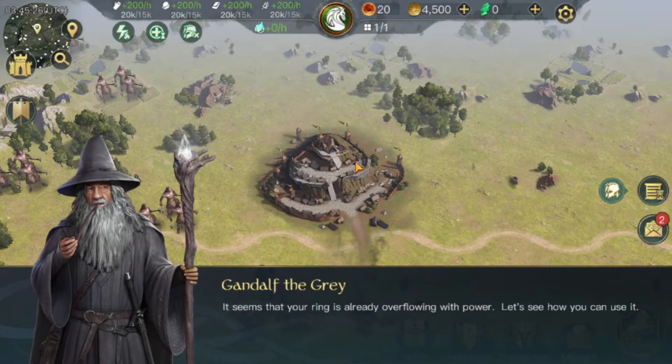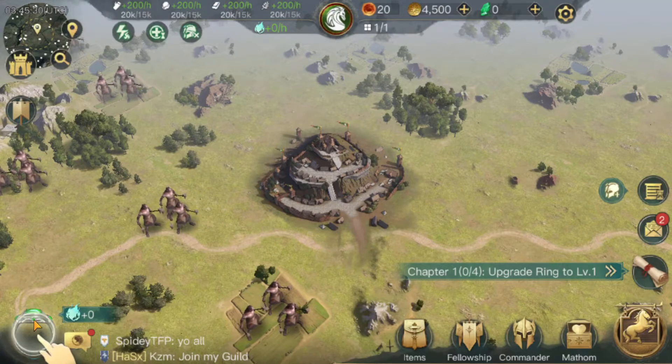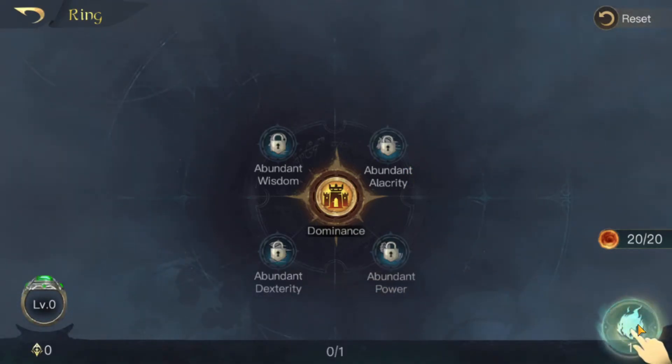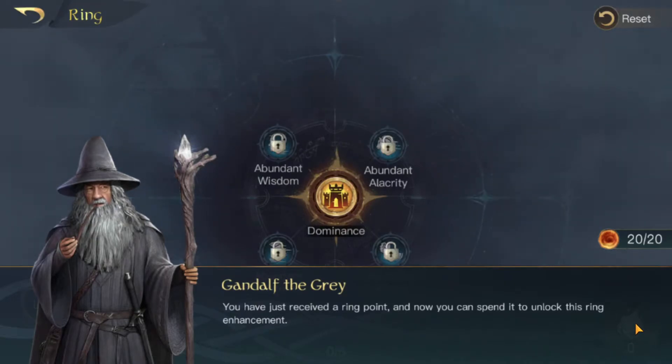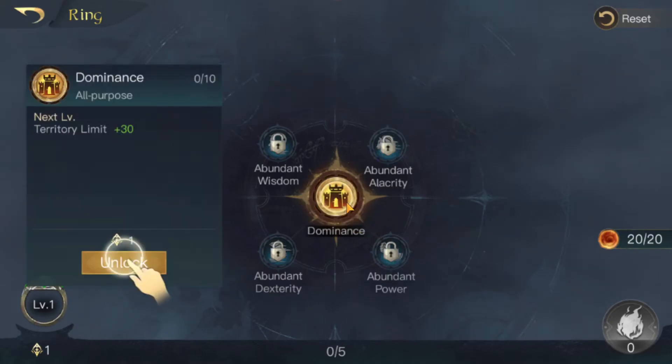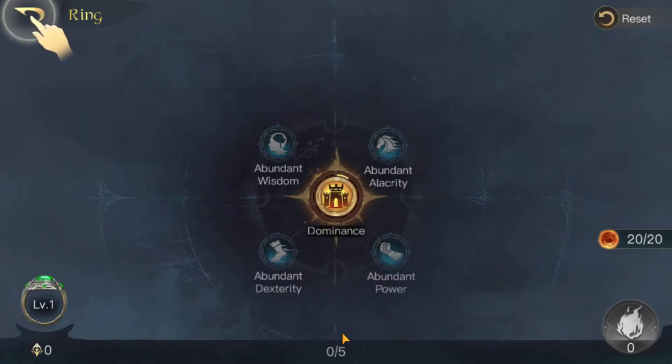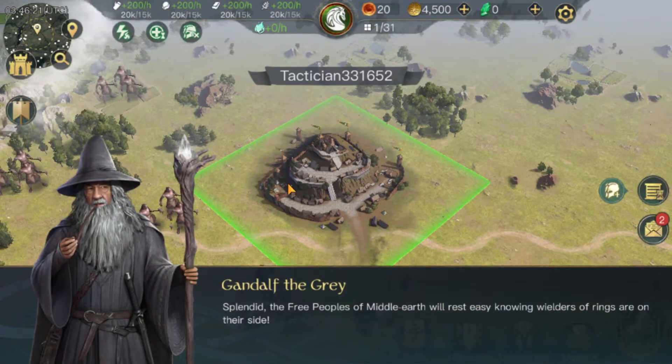Let's see how you can use it. My ring that I selected is down there — you can see the ring enhancements. You use ring power to enhance your ring. I just upgraded my ring. 'You have just received a ring point and now you can spend it to unlock this ring enhancement.' I got a ring point! Territory limit plus 30 — unlock. I will, thank you Gandalf. The free peoples of Middle-earth will rest easy knowing wielders of rings are on their side.